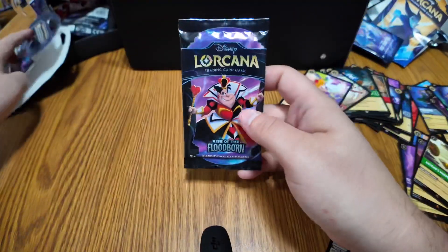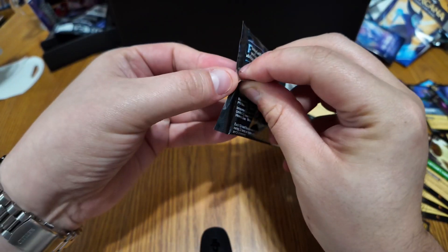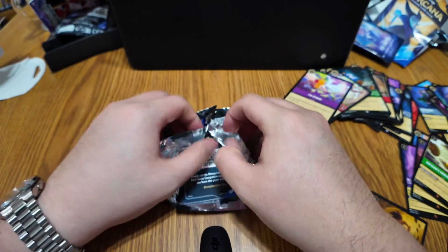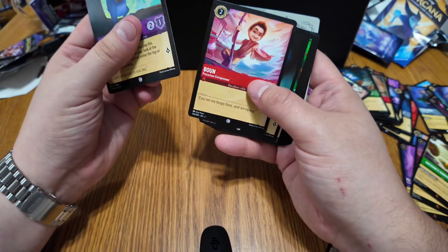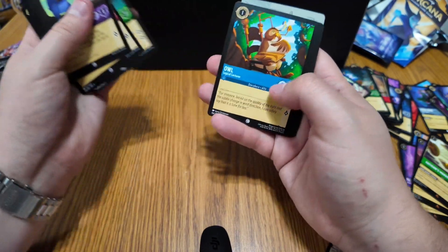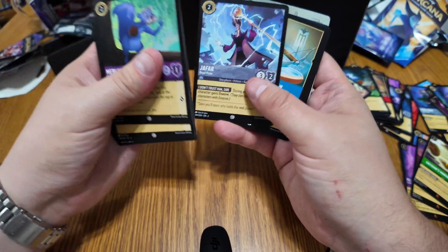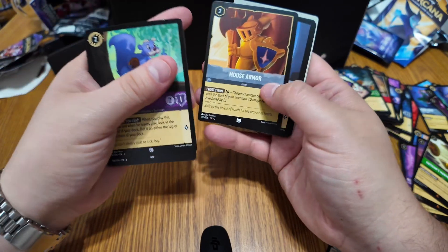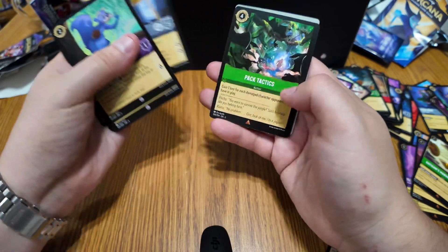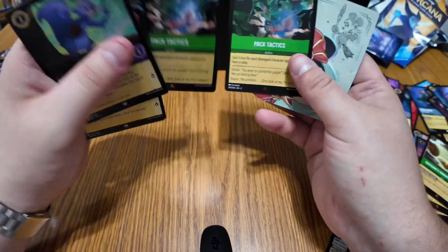And our final booster pack — not sure if I was calling them foil packs before, but it's a booster pack. Let's see if we can get any more super rare ones. We got Merlin, Arthur, Owl again, Sneezy — I think I have that one, can't really remember — Jafar, the Card Soldiers, Mouse Armor, and Krunk. And there's our foil — two of the same card, one normal and one foil.